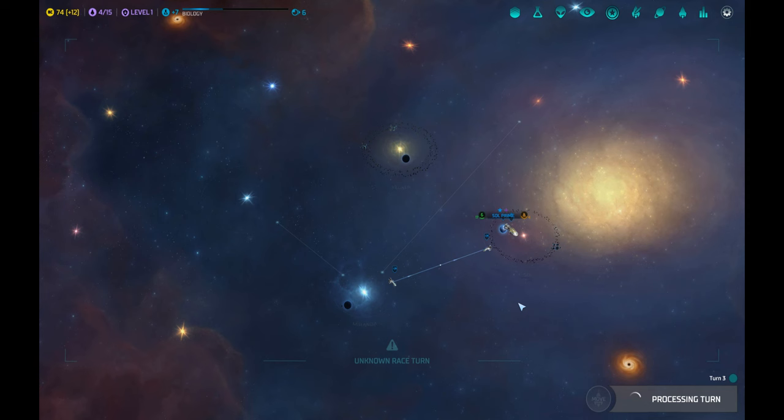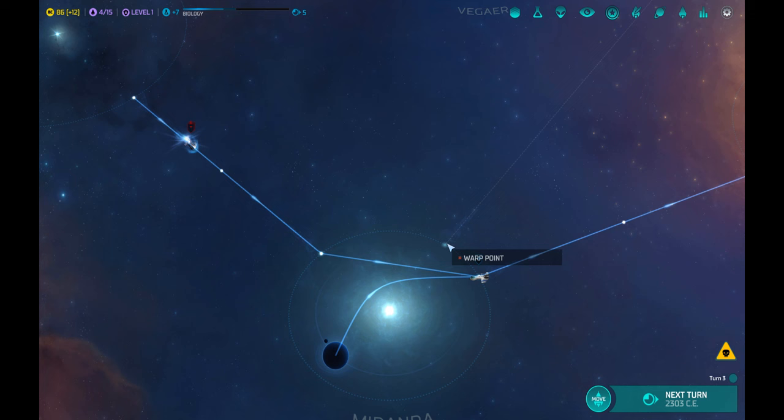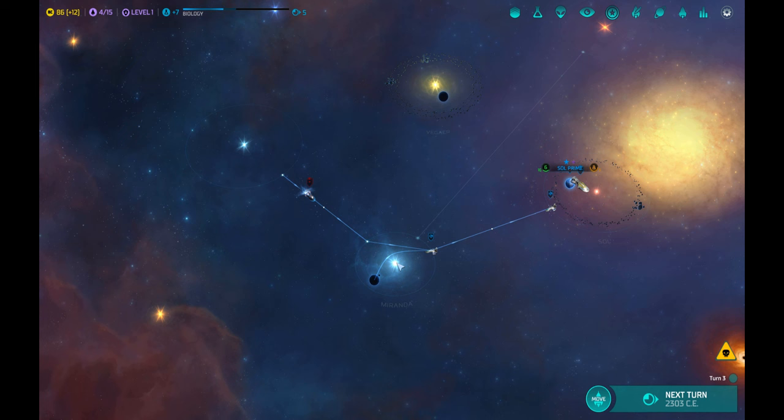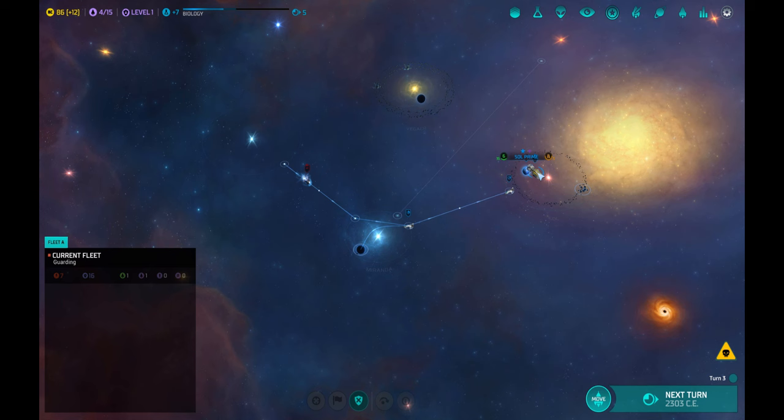Every system has points called warp points — it can have one or four or five of them. Basically they lead to other systems. You cannot fly from one system directly to another unless there is a warp point between them. You can fly to an adjacent system and then to the next one. You need to make military outposts on these warp points using a so-called space factory.